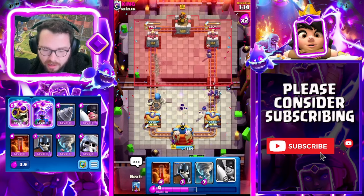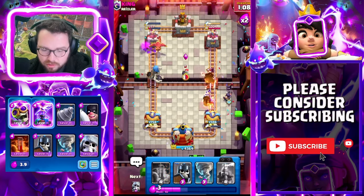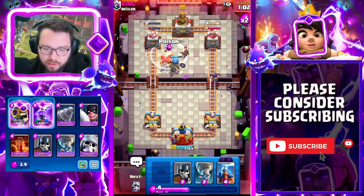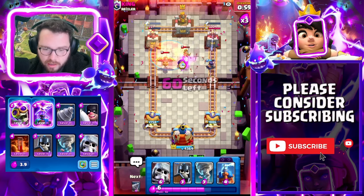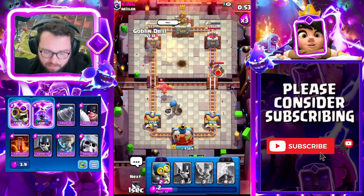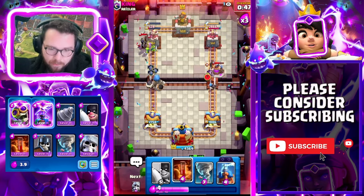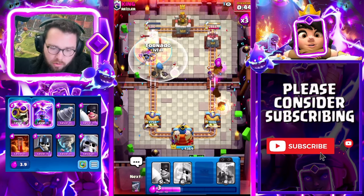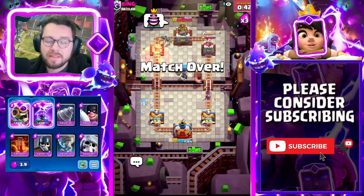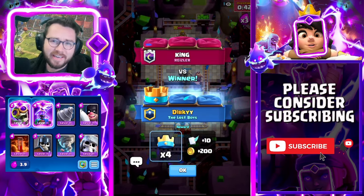I feel like that was a desperation play by my opponent. I'm going to do this so it doesn't hit my tower. Taking this poison — it's a great poison. Triple elixir is rolling and he hasn't been able to do anything. I'm going to tornado everything back into the poison and that's just a GG. We beat the deck with the highest win rate in the game without even breaking a sweat — GGs to king.